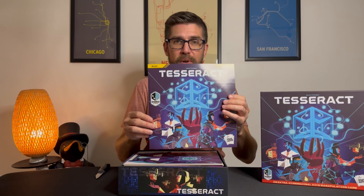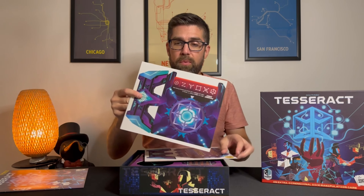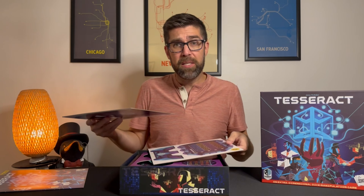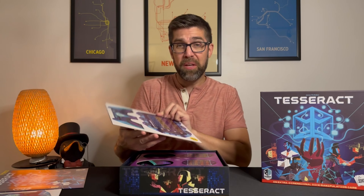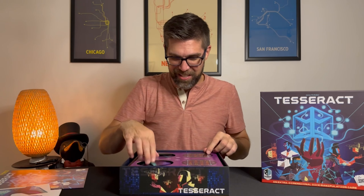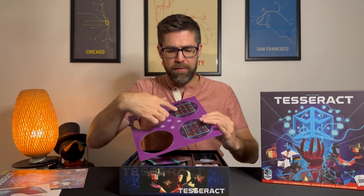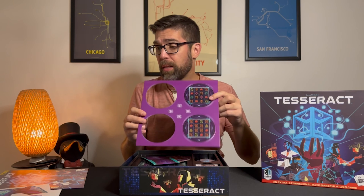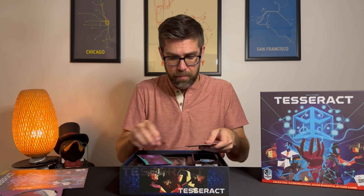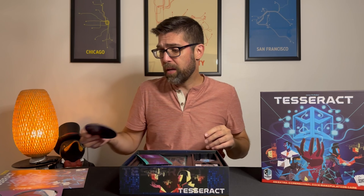We have the rulebook — let's get that out of the way for now. We have some punch-outs; it looks like maybe the stage that the dice goes on, the containment columns, which I think you place the dice on, and you have certain symbols and unlock something. And I think these are variable player boards with different starting mechanics, or when you get to the bottom of the columns of dice, they have a different effect at the bottom. Here are a couple more of those — so they add some variability to the game.